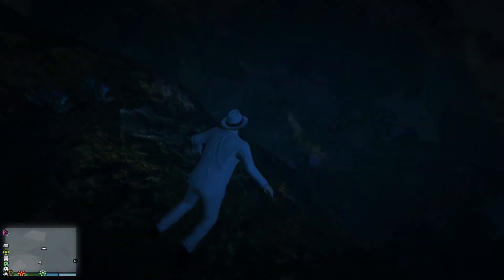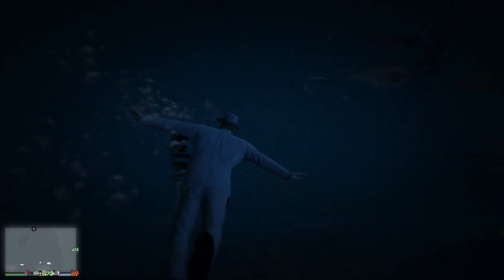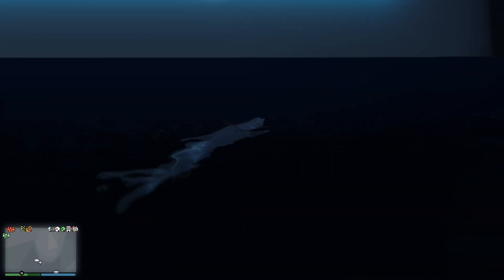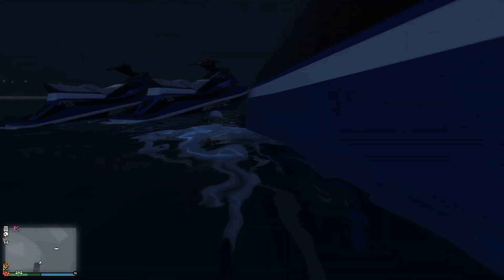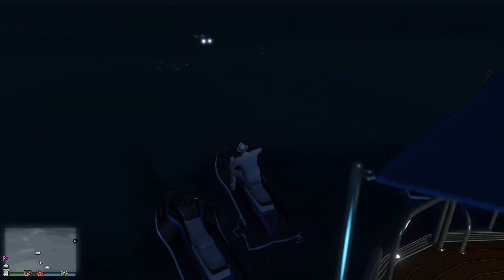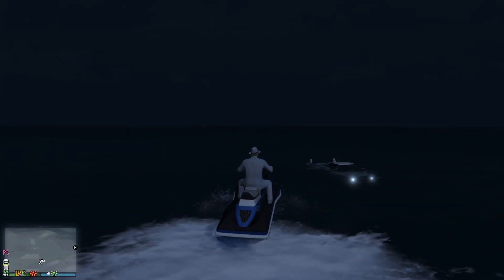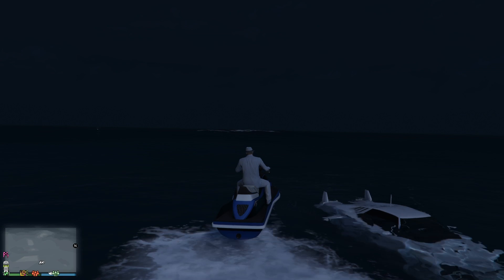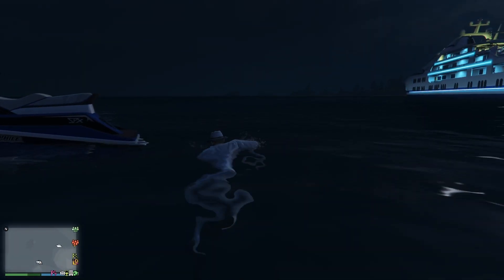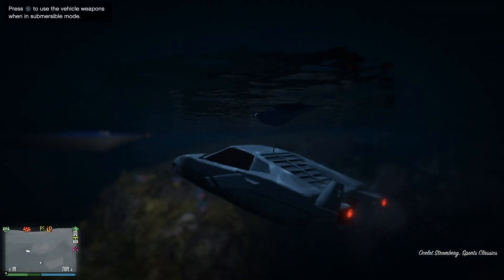So there we go — the Ocelot Stromberg. Like I say, it comes equipped with missiles, comes equipped with torpedoes, has a submersible function, you can hop out when in water without problems, and is heavily armored — rather good to be quite frank. Unfortunately it doesn't moor up to the yacht, as has been more than evidenced by this little experiment.